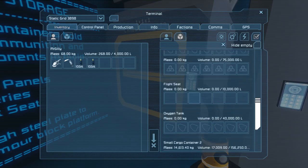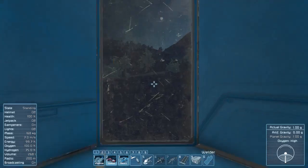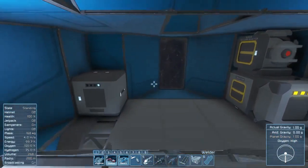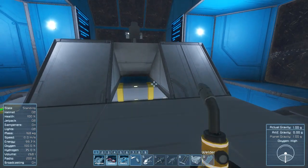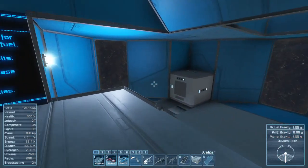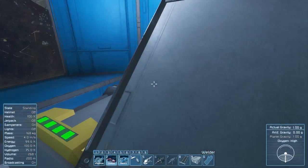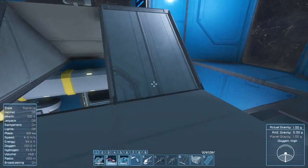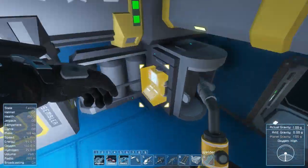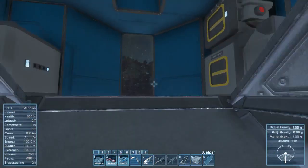Hydrogen bottles get refilled at the oxygen generator, and we needed the conveyor for that, otherwise it wasn't connected. There were some things that went wrong — the game crashed a couple of times while I was recording, and I don't have auto save on because I find it annoying saving every five minutes. I saved manually, but the recorder turned out to be black, so I saved after the let's play.